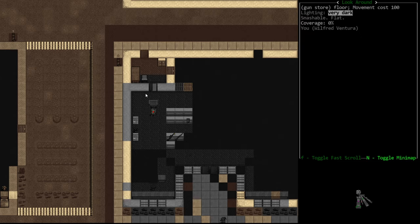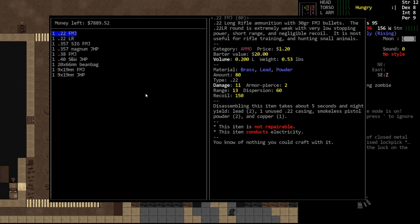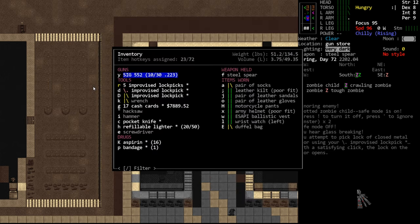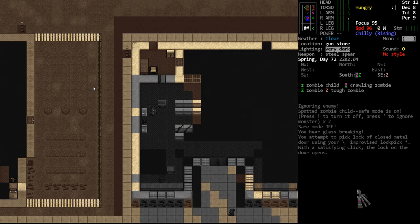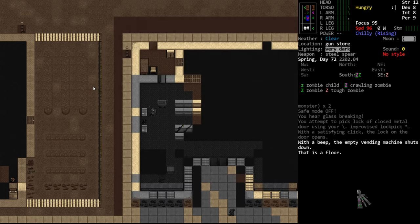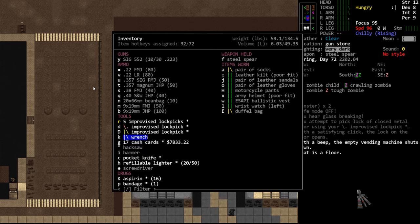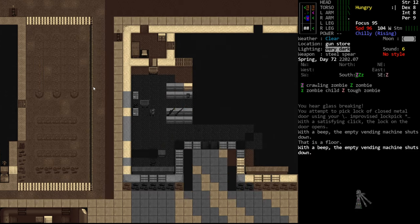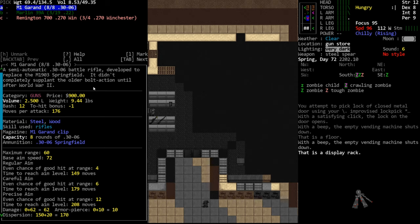These are ammunition vending machines. Each one has a full stack - this .357 SIG is actually 50 rounds. We have a lot of cash so we're going to buy every single bullet out of these machines. Just from that one machine we got several hundred rounds and didn't even spend a thousand dollars. The bean bags are pretty garbage, .22 is something I never use. There are a lot of bullets here, and the guns on display are also nice.